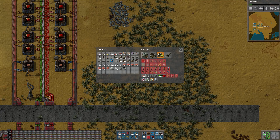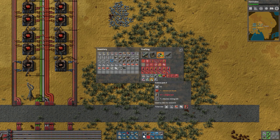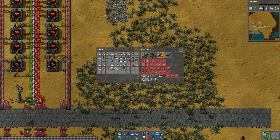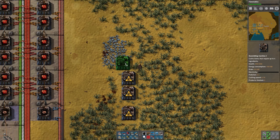When it comes to these Science Packs, I'll start by looking at the recipe. Here we can see that Science Pack 3 requires 12 seconds, so right off the bat that's telling me that I'm going to need 12 of these machines to keep up with the green and the red that we're producing. Generally I'll start with the output and work my way back through the inputs, so let's set up 12 of these.